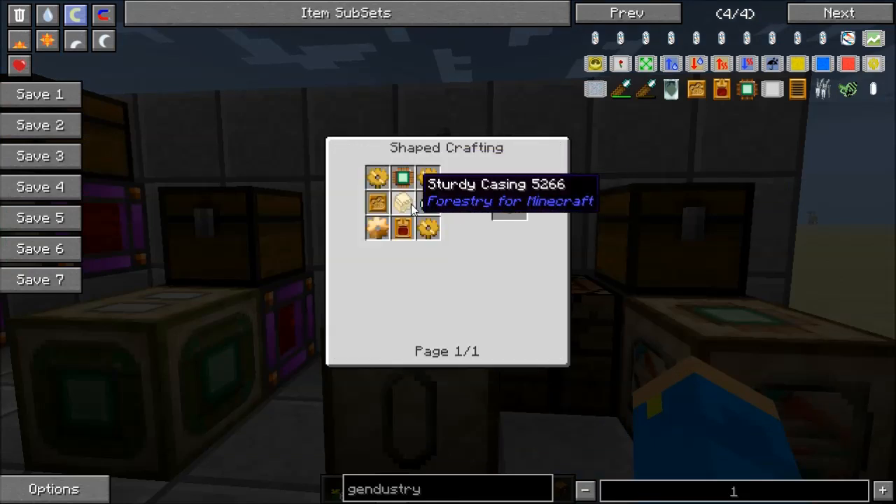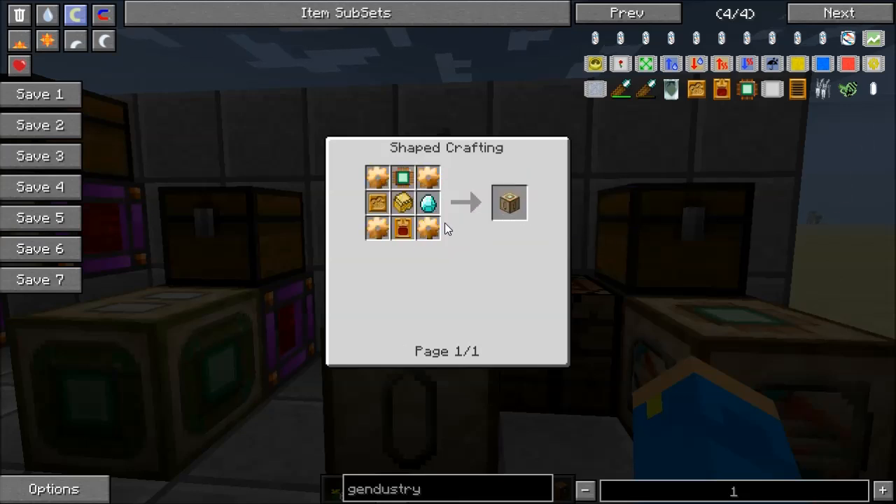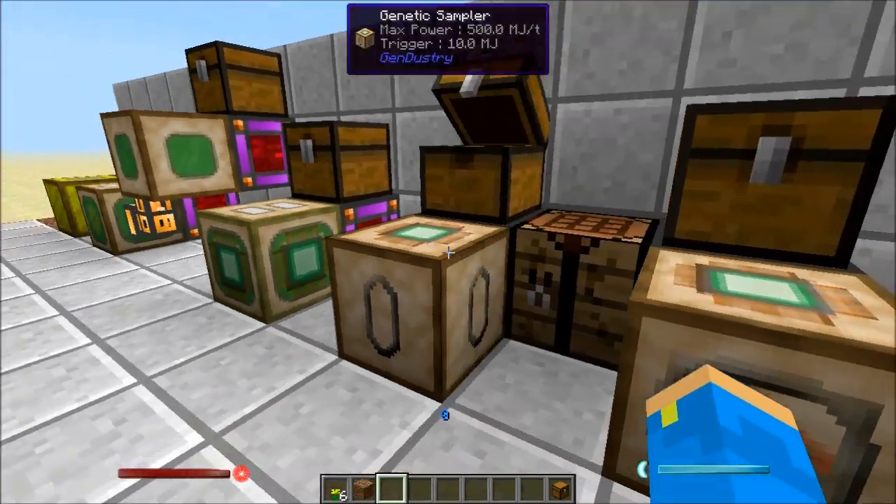For the genetic sampler recipe, you need a lot of bronze — same basic stuff you've seen before in the other recipes. Thankfully you only need to make one of these, and it of course takes energy.